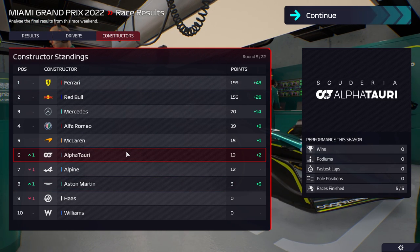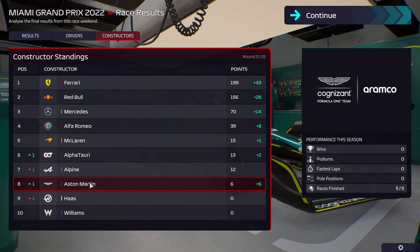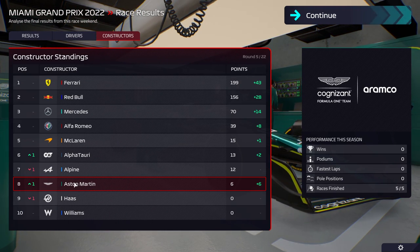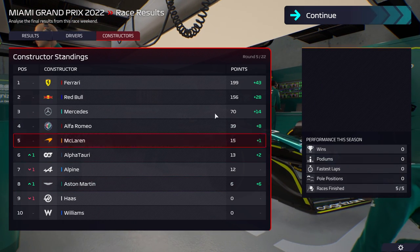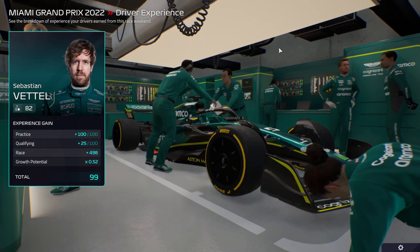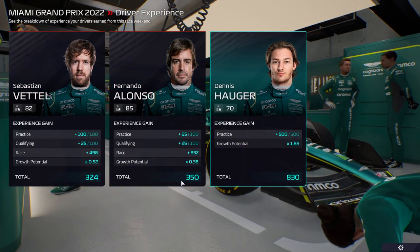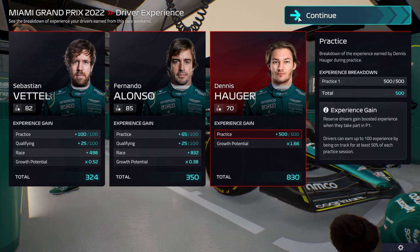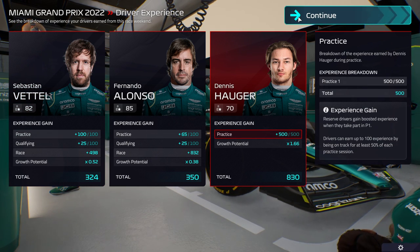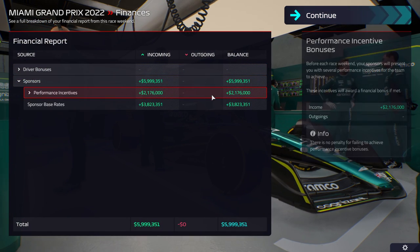We are currently 8th in the constructors after AlphaTauri moves up to 6th. As I was talking about with the research, I think this is where we want to finish the first season — we can probably get up here. But remember, this is without a single proper upgrade on the car yet. The minor suspension upgrade is actually on Vettel's car. Front wings are being manufactured.